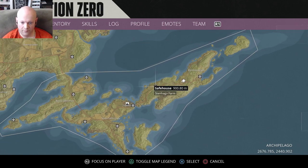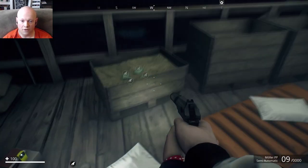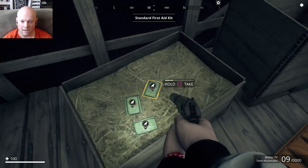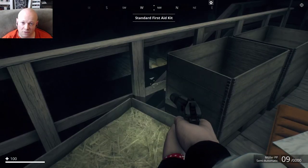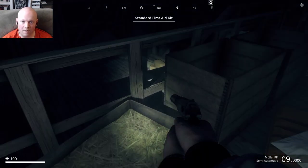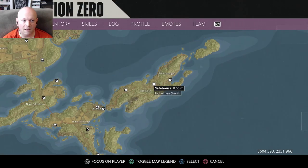Check it out. If you go to Stenhaga Farm — which is one of the first farms you actually go to — fast travel to it. This is the only place in the game I've found that does this. You'll spawn right here. Walk over to the crate and you'll think, okay, four standard medkits, that's pretty good. Now I'm going to have to close the game, restart the game just to get another four medkits. Wrong. All you have to do is fast travel away. I don't think it matters where you fast travel to, just not back to Stenhaga Farm, because it's got to actually do a reset immediately.